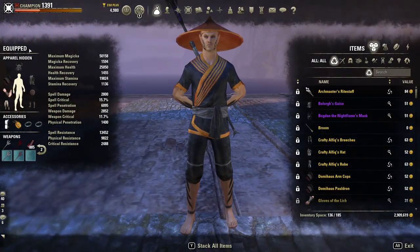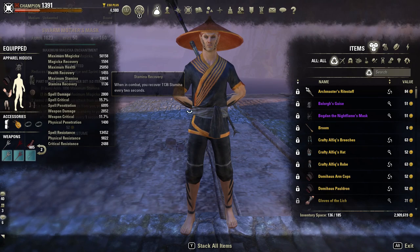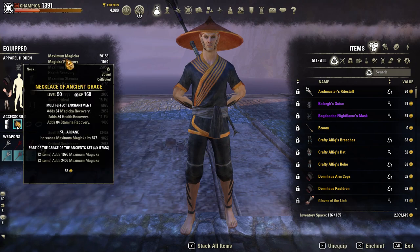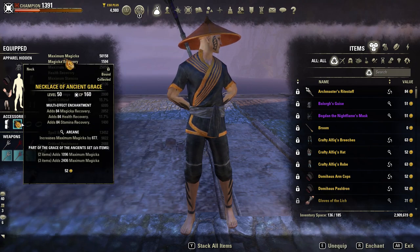For my enchantments, I'm running all Max Mag on my armor pieces and all Tri Recovery on my jewelry.